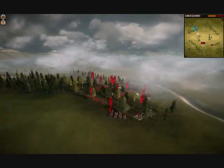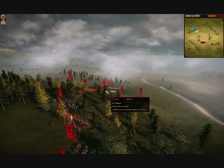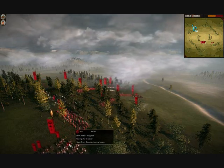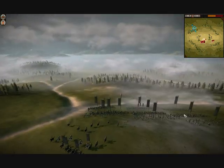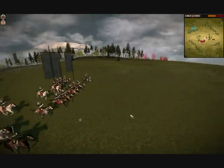A quick look at my opponent's army — he went for what's seemingly more of a peasant-based army, with his yari-ai-ashigaru and bow-ashigaru. So he's gone for the cheaper option, as I've gone for a more professional samurai army. There's my general, Hattori Hanzo.